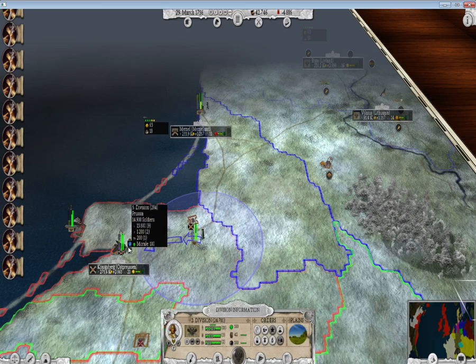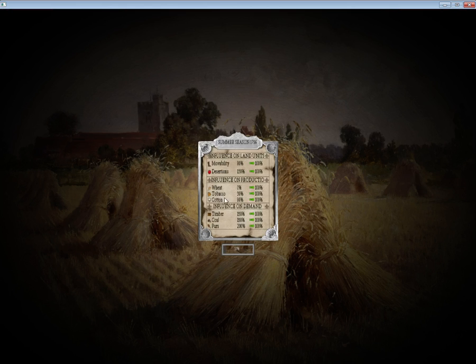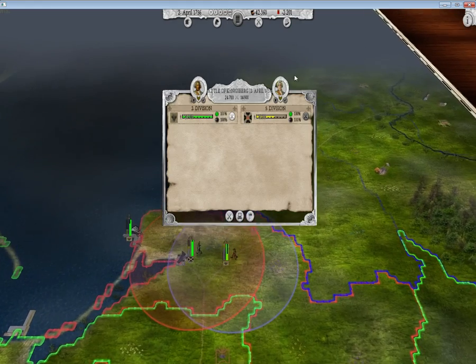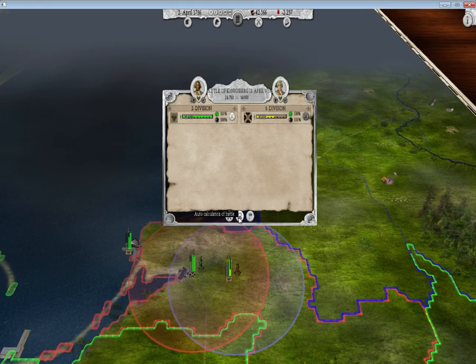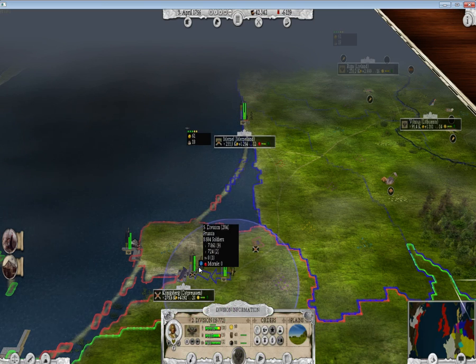Very soon we're going to come up on Königsberg. There's the fifth division — I'm not sure what 284 means. 14,900 soldiers versus my 2,400, so I'm probably just going to auto-resolve this battle. It looks like we've hit the summer season — it's just showing seasonal influences on production and demand. That's not a big deal. Money hasn't changed all that much. Auto-resolve: victory over Königsberg with 5.6 victory points. I expected that to happen.